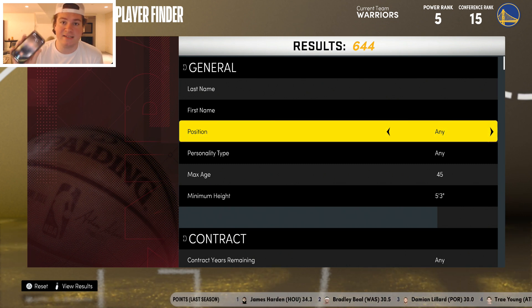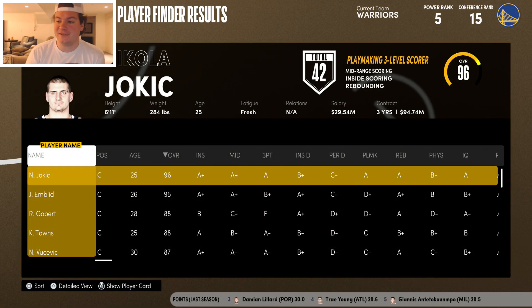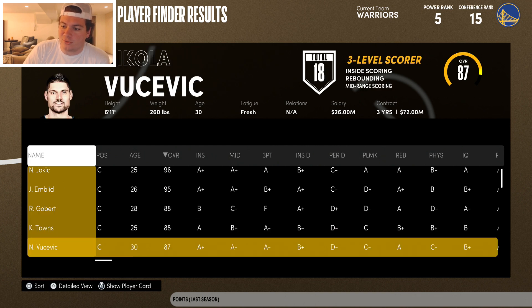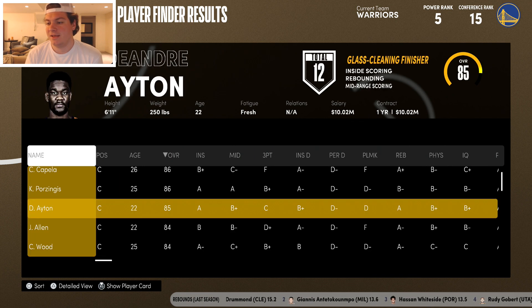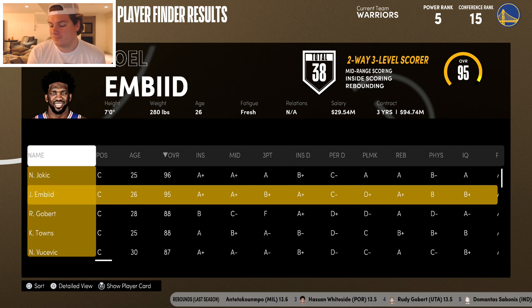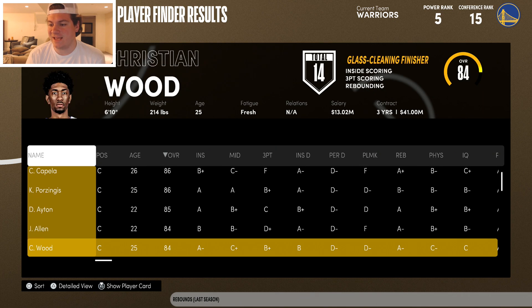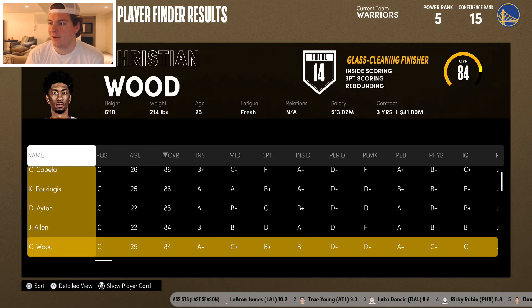So we're going to be trading Steph Curry for a center. I'll start at Joel Embiid and count down. Siri pick a number one through ten — and it's ten. So that means I need to count all the way to the tenth center on the list. I don't know how this is going to work honestly.